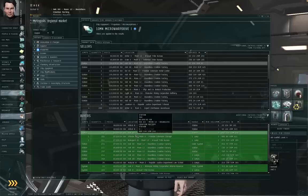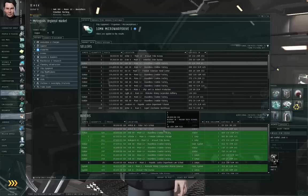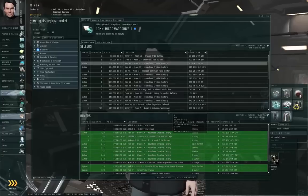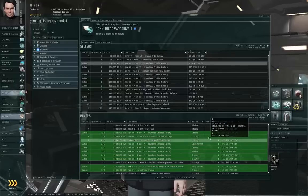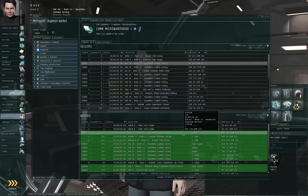This is the list of buyers for 10MN Micro Warp Drive Is, and the highest asking price available in this station is 90,000 ISK. Any buy orders shown in green are ones you can sell to from within this station. There's another buyer willing to pay 87,000 ISK whose order is technically located in Utindar, one jump away, but he set a one-jump range, so he'll accept Micro Warp Drives from any station one stargate jump away. Here in Hek, the highest matching buy order is 90,000 ISK.